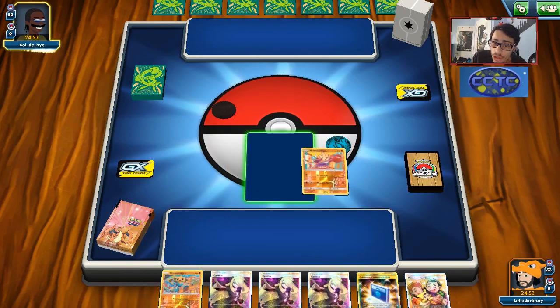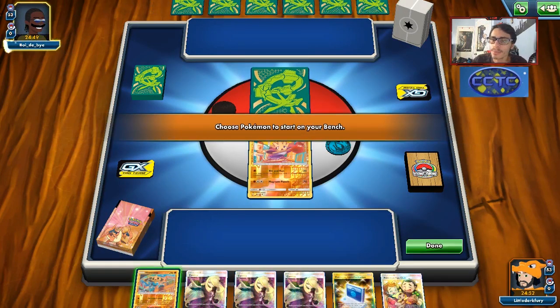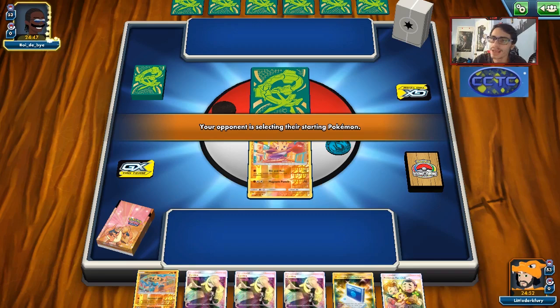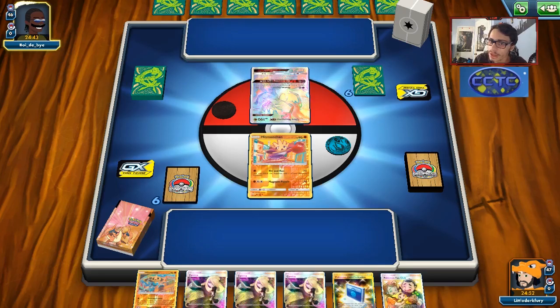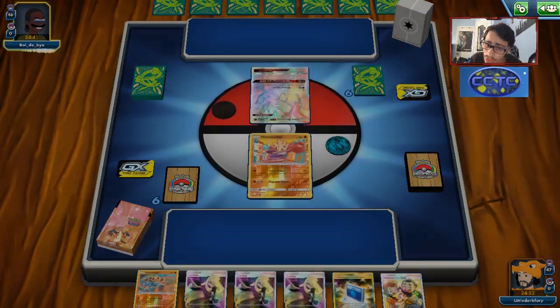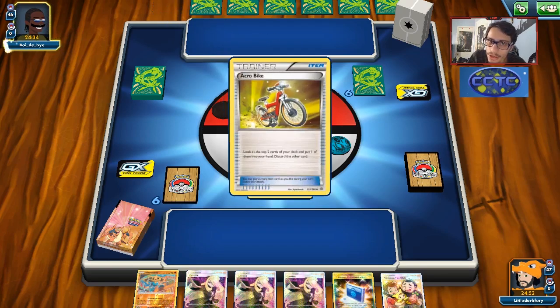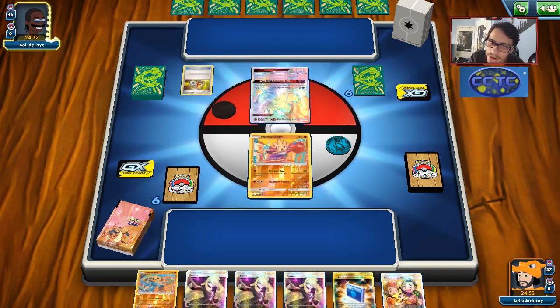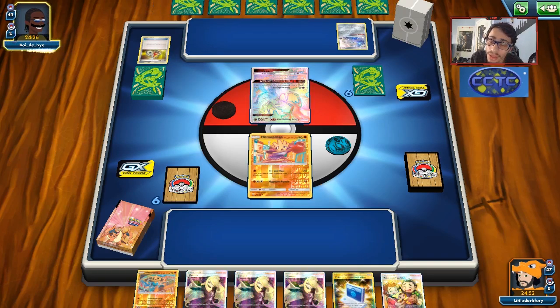We're going to start with Hitmonchan and we have a turn-one Fan Club, which I like quite a bit. Goomy is going to be the main Pokemon to switch into. They're playing an alternate Cosmo build with Sky Scorching Light, which is kind of annoying. The Giratina matchup is not very amazing — Goomy and maybe Hitmontop and Hitmonlee sniping the Malamars is our ticket to winning.